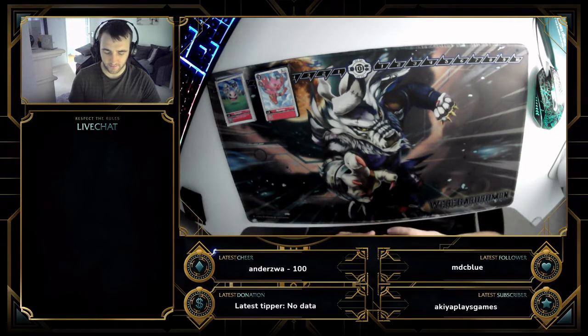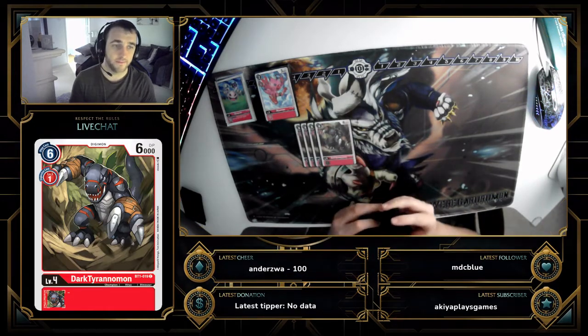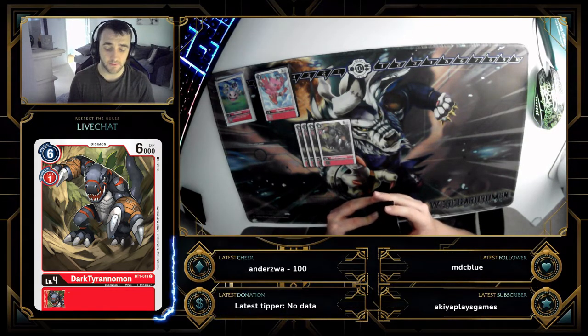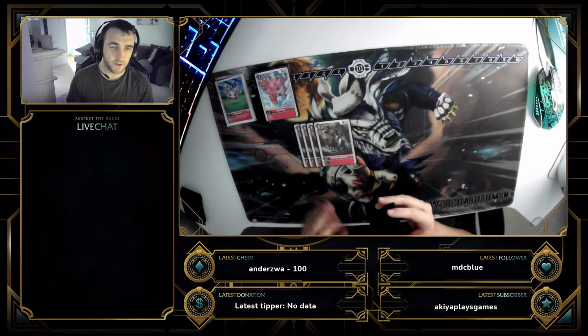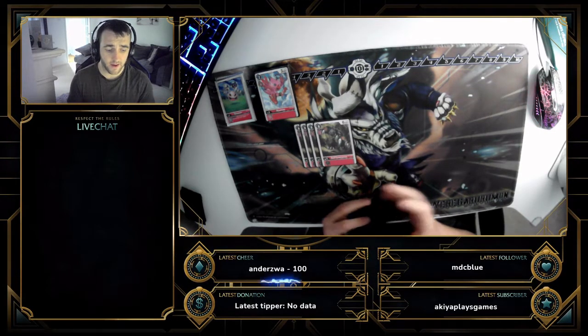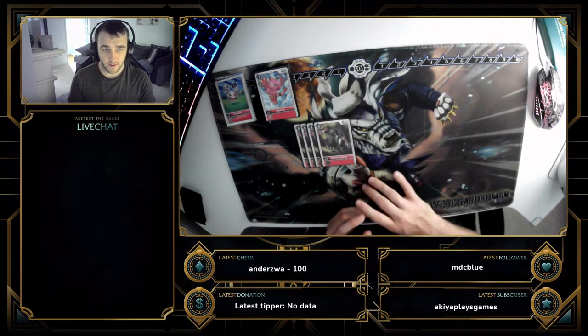Next in line we have four Dark Tyrannomon — a vanilla, one cost to digivolve, six cost to play, with a 6K body. It's generally good for cycling up a little quicker. In this deck you ideally want the eight-digivolution stack, but sometimes you just want to get Ragnarokmon out. If you've got your tamers established, you get additional security checks anyway, so the vanilla really comes in handy.